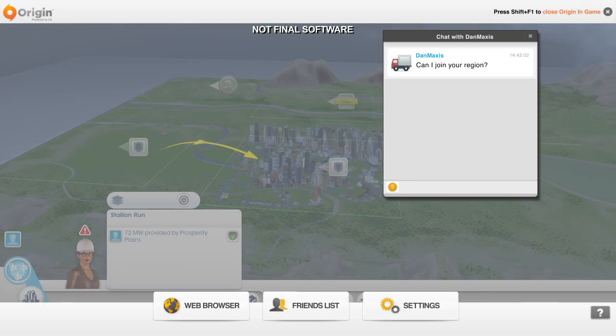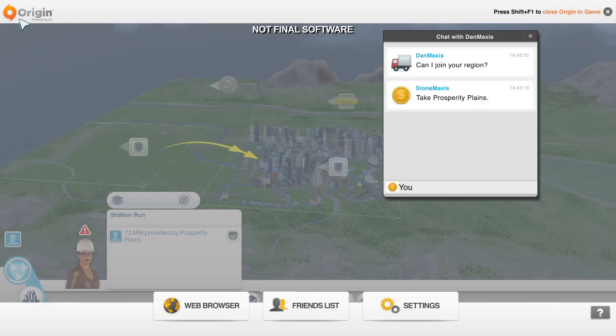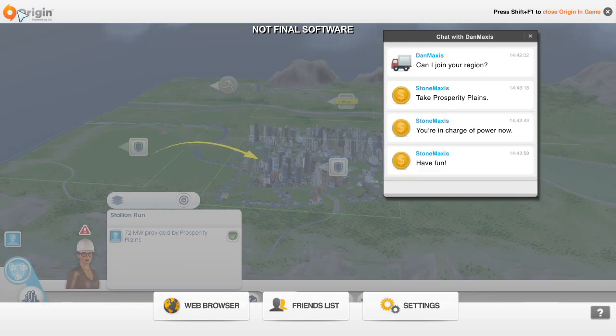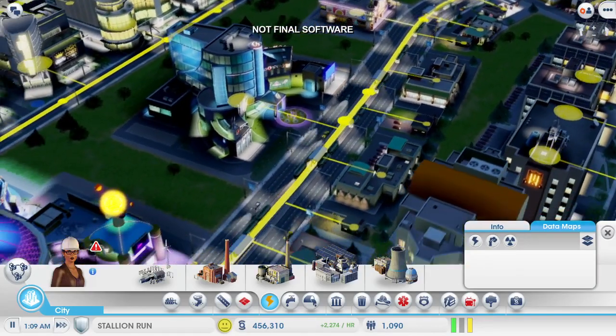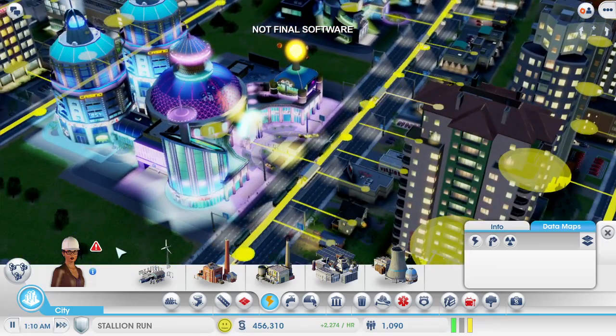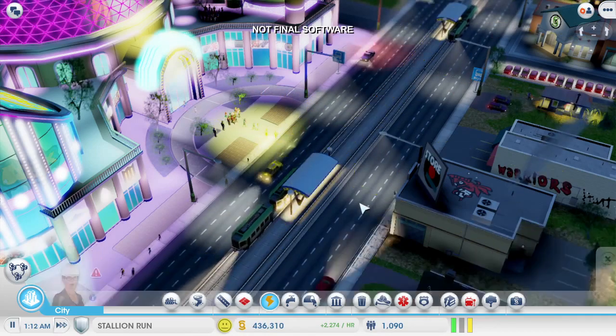Dan is online and he wants to join in. If I invite him into my region, then he can play in any unclaimed city that he wants. I'm going to abandon my coal power city and let him take charge of it so that I can focus on my casino city. Dan can decide what kind of city he wants to build. The power is back on and my casinos are making money again. Some of that money is going straight to Dan to pay for this power, and Dan can use the money to build out his city, so we're both going to benefit from the deal.